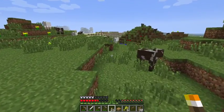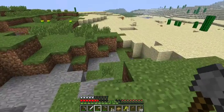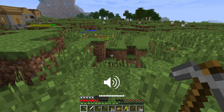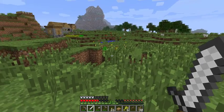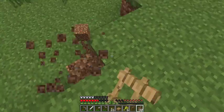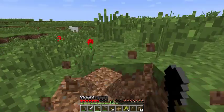It just so happened that cows spawned right here, which saved me the trouble of going far away to find one. As I mentioned, we were going to make a cake, and milk is one of the materials for that. From cows you can also get leather — that's a two-for-one — and cows also provide beef, which when cooked becomes steak.